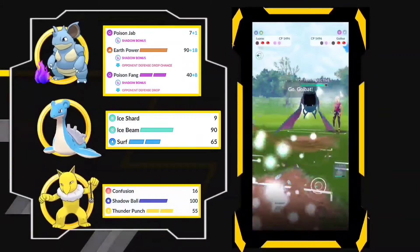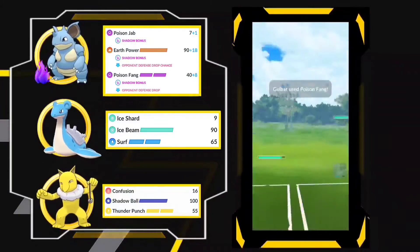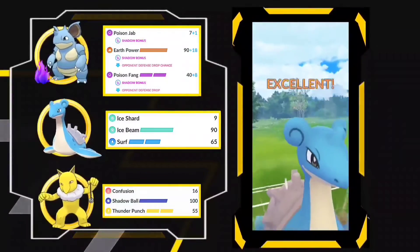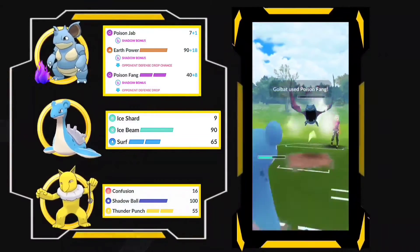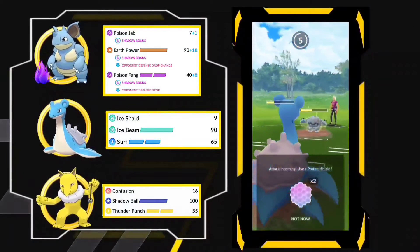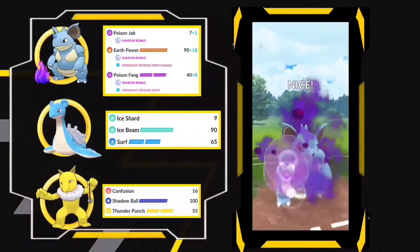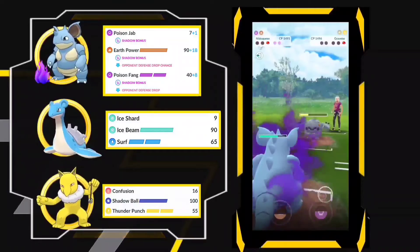At last he has a Golbat, and Lapras is actually a good answer for Golbat. Even though it's even, it's okay — even if Golbat uses Poison Fang to drop our defenses, Lapras will do much more damage than Golbat. Finally he is using Rock Blast from Graveler, and I have my Nidoqueen — so it's nothing to worry about. It's a straight win even though I have two shields. Here is the Go Battle League like!